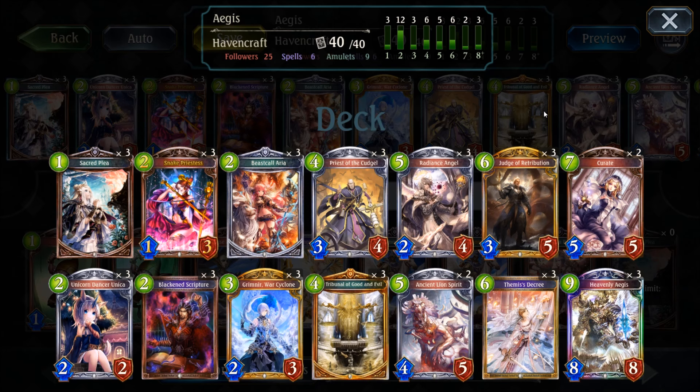When we look at the deck build, you can divide the cards into three categories. First, we have healing cards. Second, destruction and board control cards. And third, we have cards that are able to banish. For the healing part, I am running three different cards. Early on comes the Unicorn Dancer Unica, which is healing you for two at the start of your turn. In the mid game, it is time for the Radiance Angel, a card that will heal for three and also gives you an extra card draw. And lastly, the Crate follower, which is able to heal for another five. With that, you complete your healing package that should be more than enough to hold out until the Heavenly Aegis is dropping.